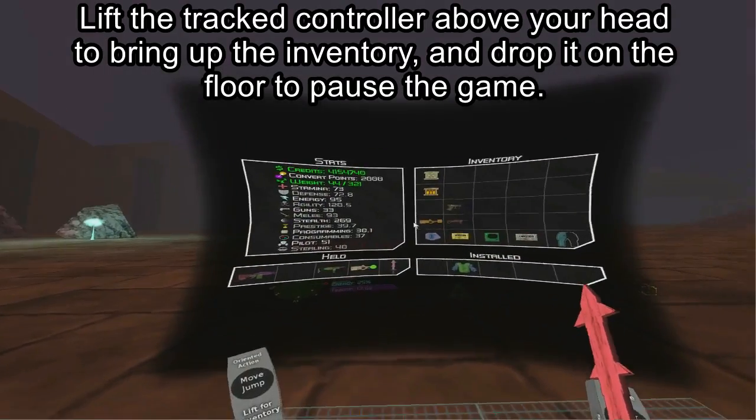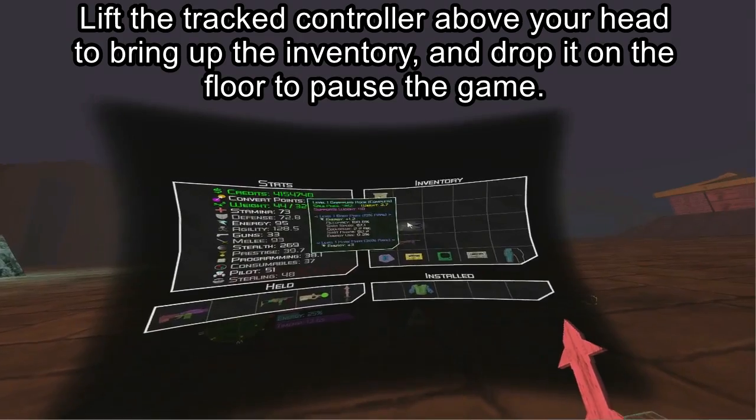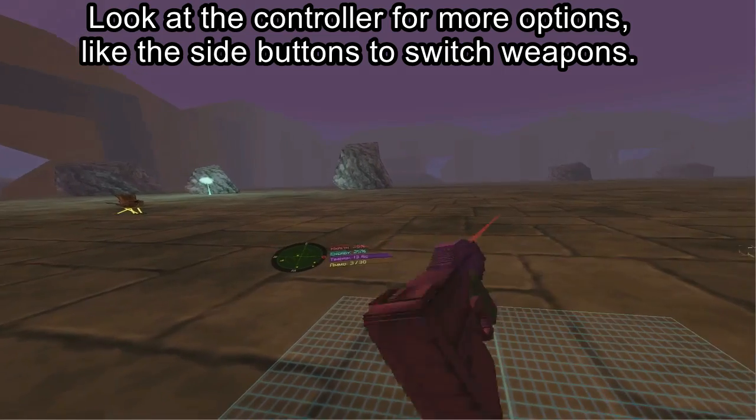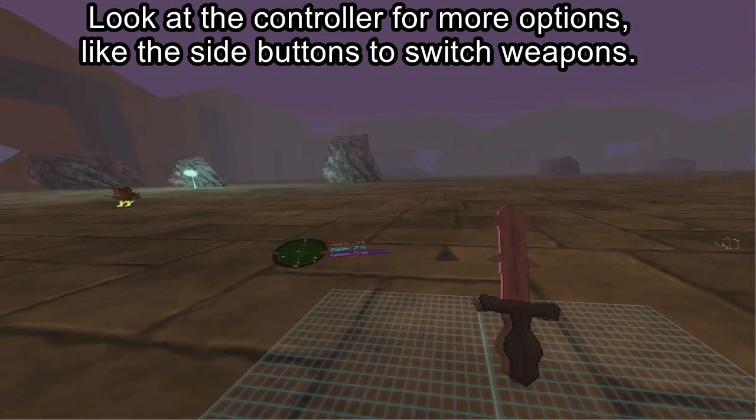Lift the tracked controller above your head to bring up the inventory, and drop it on the floor to pause the game. Look at the controllers for more options, like the side buttons to switch weapons.